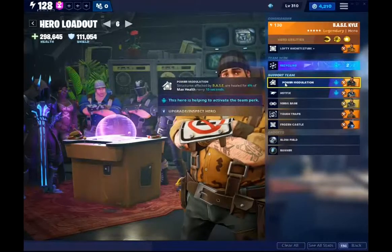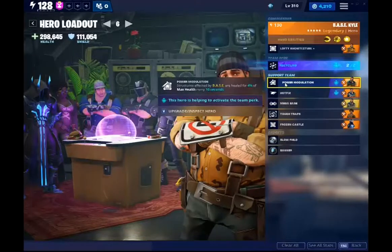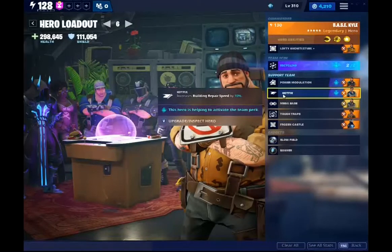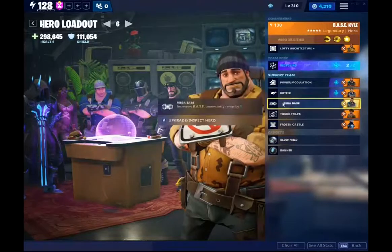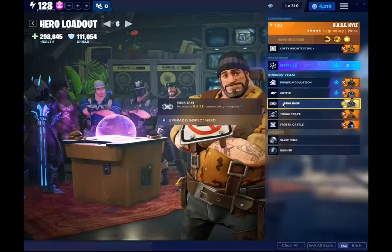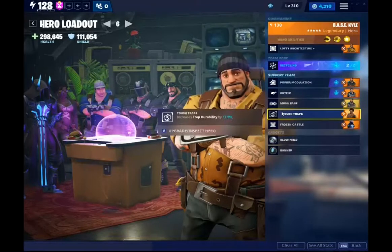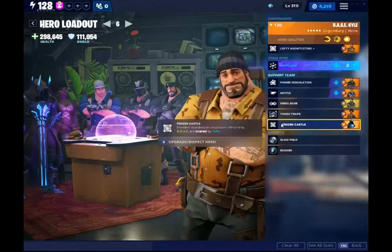Your support team is going to be Power Modulation, healing structures over time for every 10 seconds, Hotfix, building repair speed increased by 10%, Megabase increases the connectivity range by 1%, Tough Traps increases trap durability by 17.5%.